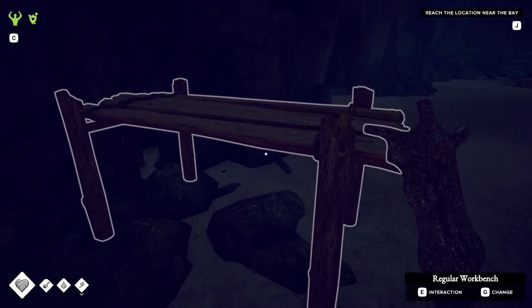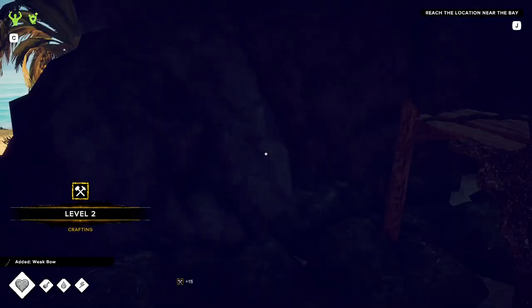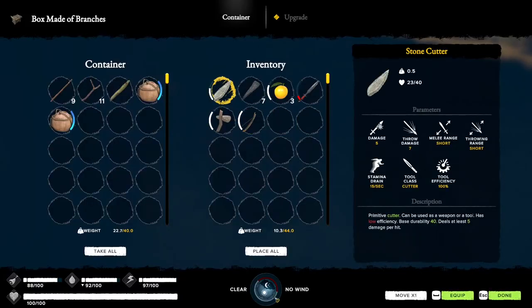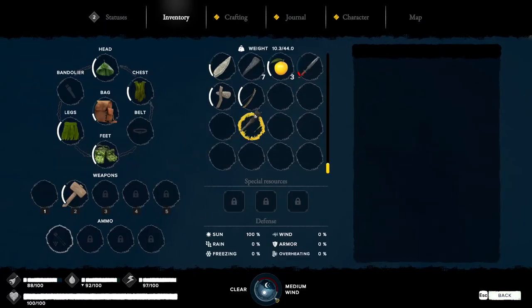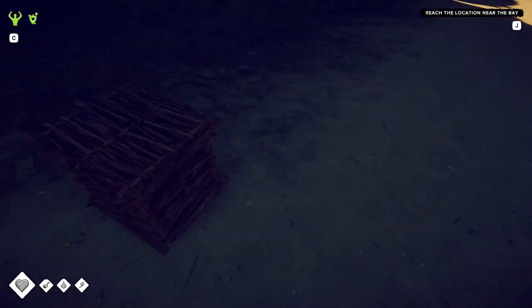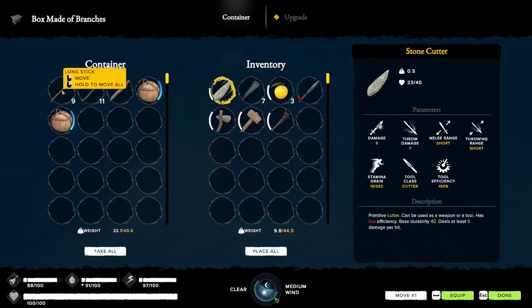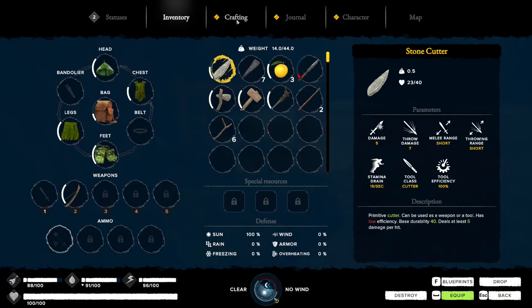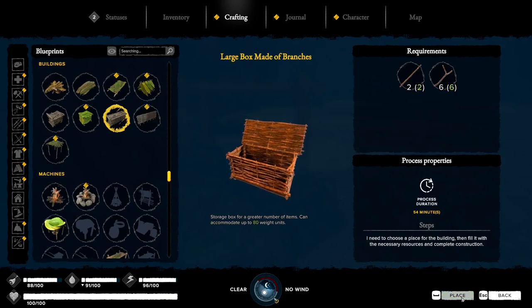Now we were wanting to make a bowl — let's go craft and there we go, we now have a bowl. I'm not going to be cooking right now. I want to make a storage chest here, one of the large ones — it's going to take two large sticks and a bunch of small sticks. I'm going to put it next to the crafting table, let's go crafting and then buildings and put one of the larger ones in place.